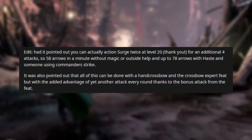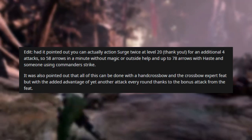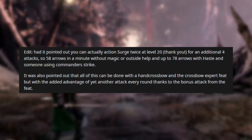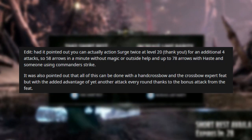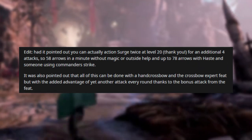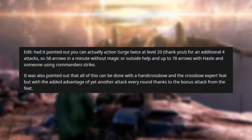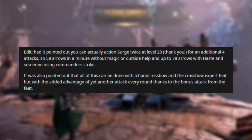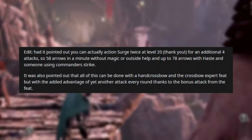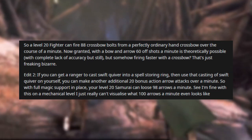Edit: it was pointed out that you can actually Action Surge twice at level 20, giving an additional four attacks. So that's 58 arrows in a minute without magic or outside help, and up to 78 arrows with haste and someone using Commander's Strike. It was also pointed out that all of this can be done with a hand crossbow and the Crossbow Expert feat, with the added advantage of yet another attack every round from the bonus attack from the feat. So a level 20 fighter can fire 88 crossbow bolts from an ordinary hand crossbow over a minute.